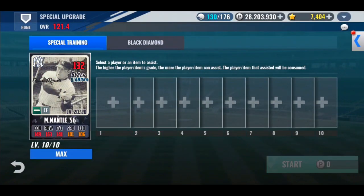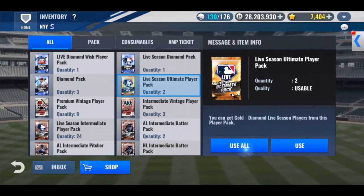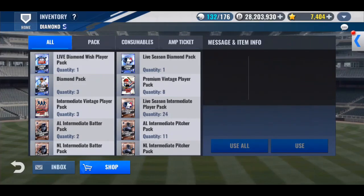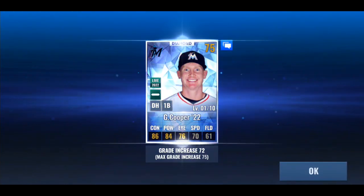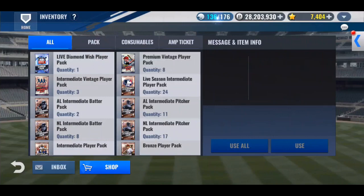Let's go run some premium skill change tickets on Mantle. Let's open up the rest of the packs first and see what we get. Live season ult packs — Trevor Barra card. Mike Trout 22 — that's a nice card; if he can stay healthy, that will be an absolutely sick card. Let's see if we get a Yankee from a Diamond Pack — it's been a while. Live season Diamond Pack — Garrett Cooper, ex-Yankee, Yankee legend, he's a DH now.